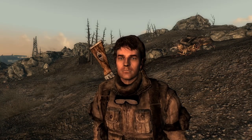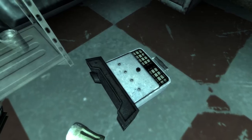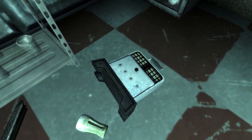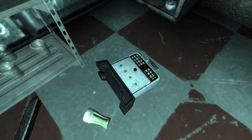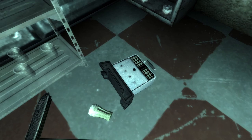We can also buy them from Crazy Wolfgang if we have thoroughly invested in his caravan. This makes the pre-war toaster not only the rarest toaster in the game, but one of the rarest items in Fallout 3 overall. Of course, this is a must-have for rare item collectors and a perfect decoration for your player home.